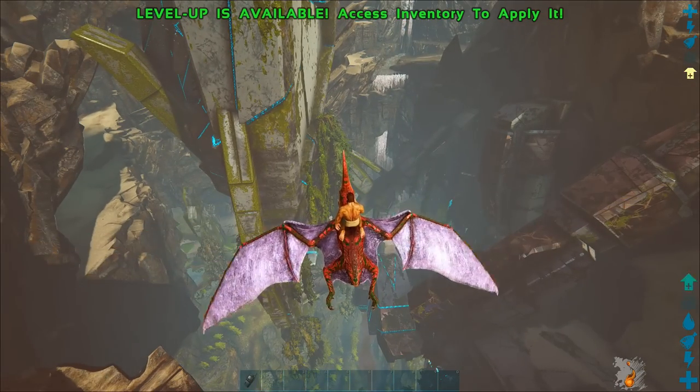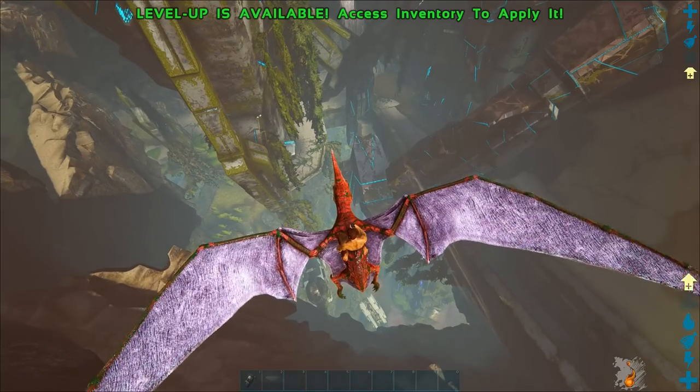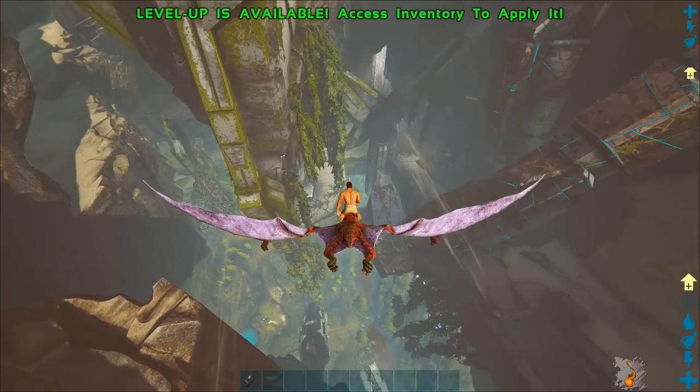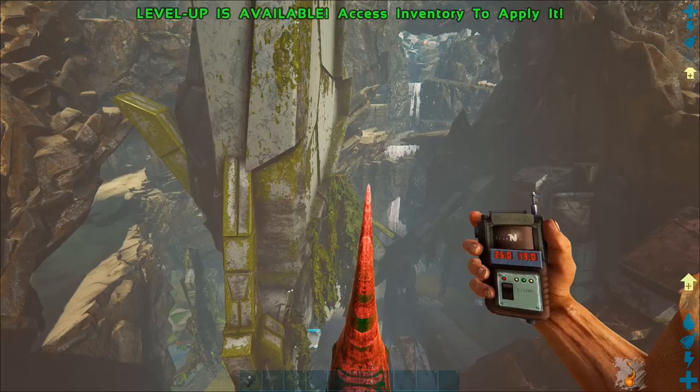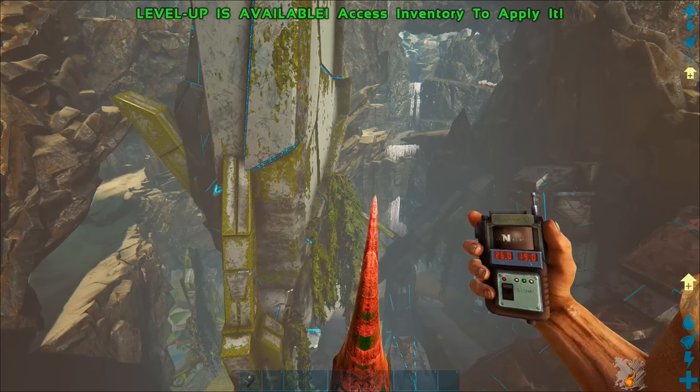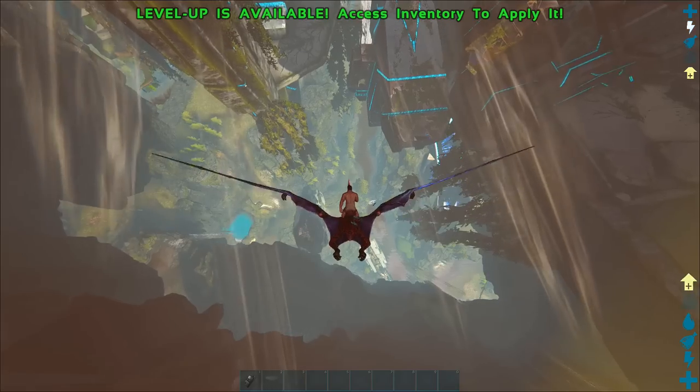Alright, the second terminal — the Forest Titan — is located way down here in the pit. If you guys have no idea where the pit is, I'll show it on screen here. 26 latitude, 19 longitude, so it's all the way down.